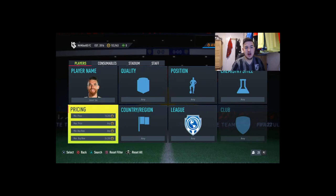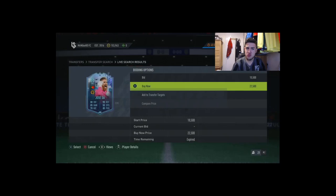He has been having a crazy season this season. Just been released, he's going for about 23k. He might drop, he might go up — I don't know. I'm going to pick him up for 23,000 coins. We're going to review him, try him in a few games and see how it goes.